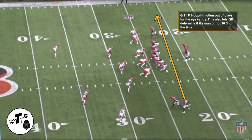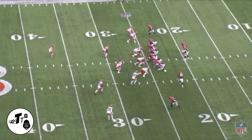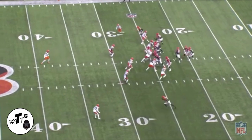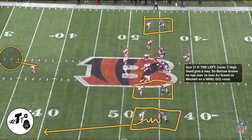Gun 11 personnel. Hoop motion for eye candy to throw off the defense — this also lets quarterbacks determine if it's man or not. 90% of the time AJ Green is running the post-sit route toward the hashes. This is a tough route for even elite cornerbacks to guard in man because of the leverage and the angle it takes for your hips to transition and quick-twitch muscles to react. Mitch has no help on AJ Green at all. But as you can see, he's just patient, shuffle-shuffles, gets his hands on him, and breaks to get the PBU. Great job.